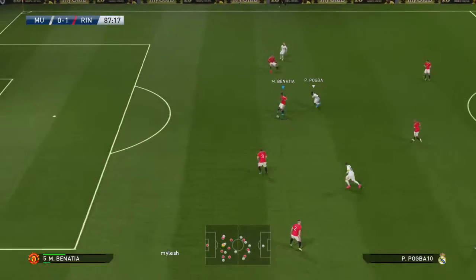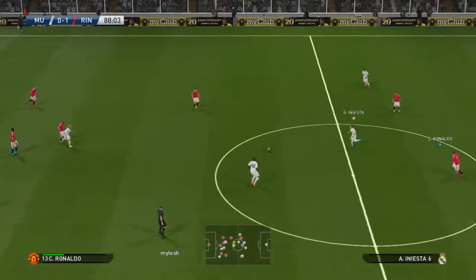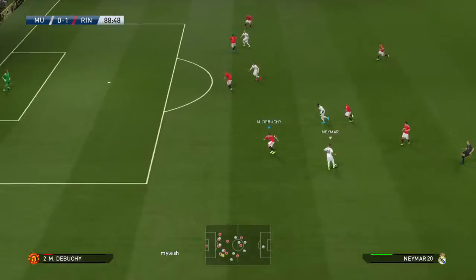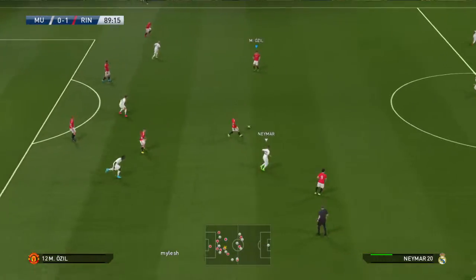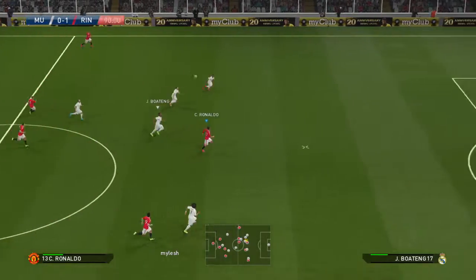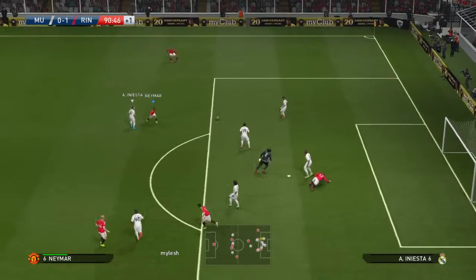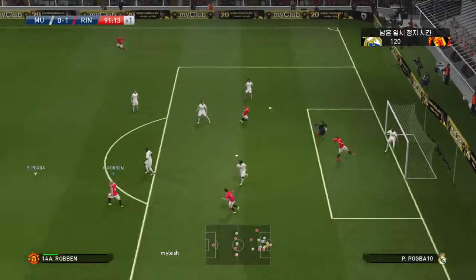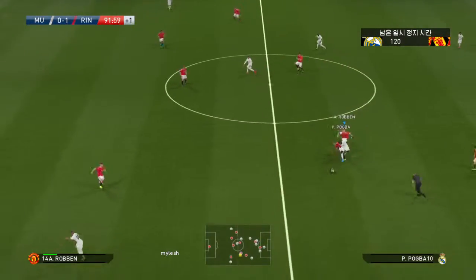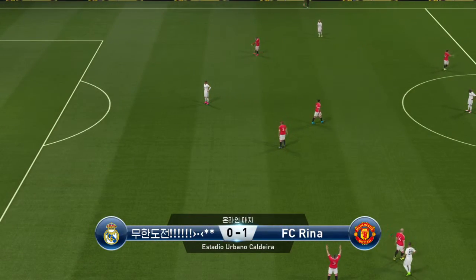And now they can launch a counter. Benatia does well there — alert. Yaya Toure, Pogba plays it out to the wing. Debussy gets into the right position to intercept. Mesut Ozil, looks like a good ball through — this is promising. Big chance! One on one! Jerome Boateng gets good distance on it. They really need to start moving the ball. The final whistle — Manchester United!